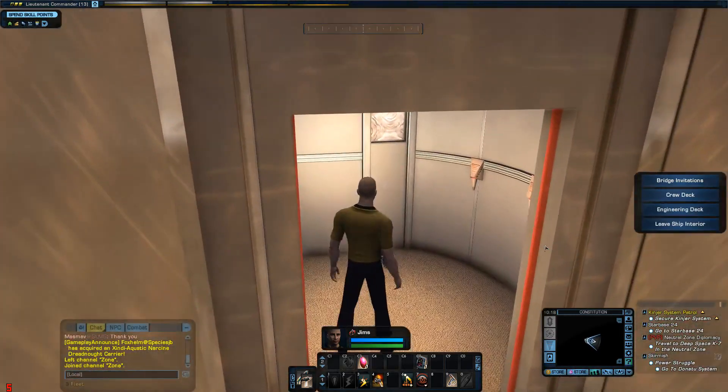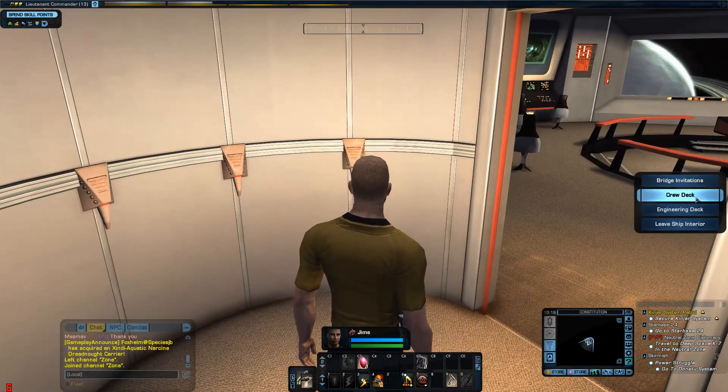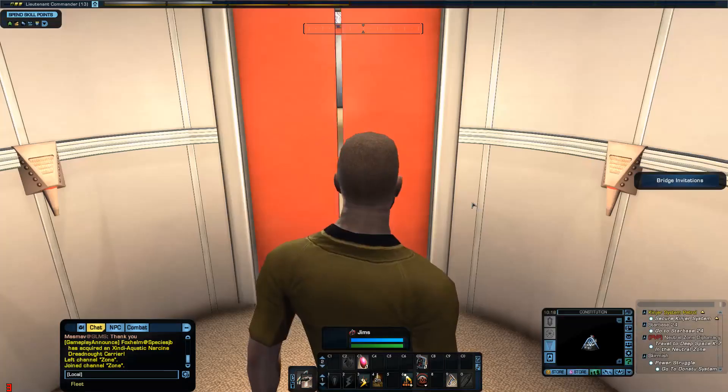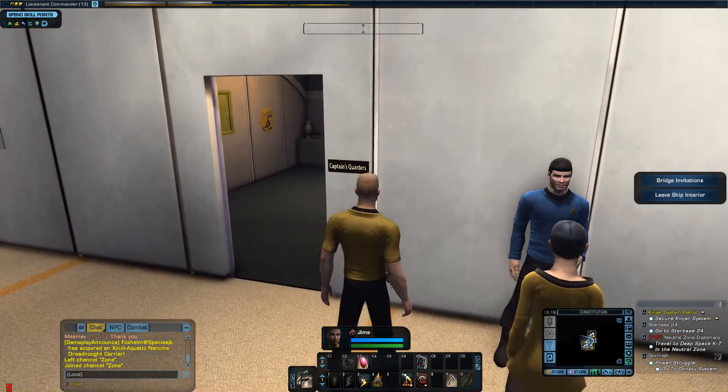Let me go down to the crew deck. Hopefully they'll load quick. So this is the crew quarters — this is my cabin, the Captain's quarters.